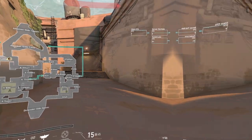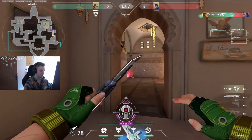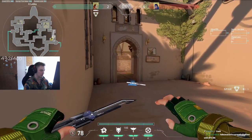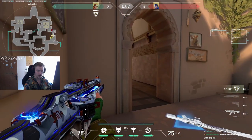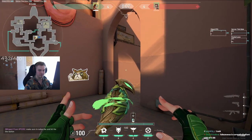If I start in showers I usually just throw this flash — I try to bounce it behind the wall so I gather information and potentially blind the enemy to get a free pick. If the enemies use any sort of smokes or utility, you can either wait it out, use another flash to pressure them off, or just use your Stinger with your teammates and take showers forcibly, potentially getting a kill or two.